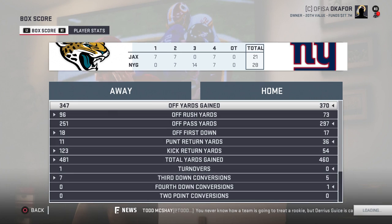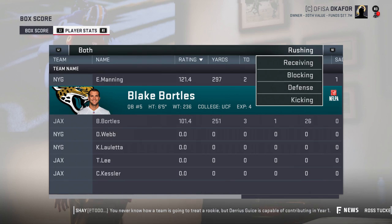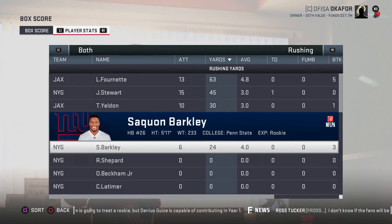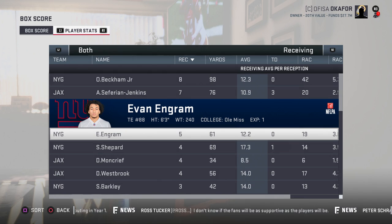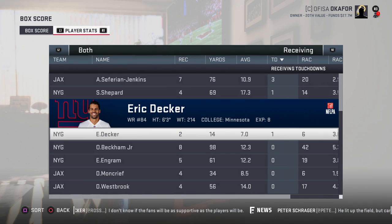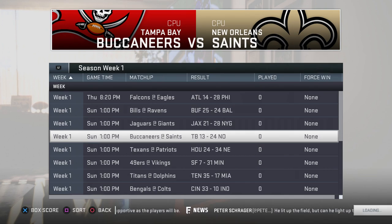Giants 28 to 21 over the Jags. Eli Manning: 297 yards, 2 touchdowns, 0 interceptions. Blake Bortles: 251 yards, 3 touchdowns, 1 interception. Lennard Fournette 63 yards, Jonathan Stewart 45 yards and a touchdown. Only 6 carries for Saquon Barkley — looks like Jonathan Stewart is running back number one in New York for now. Odell Beckham Jr.: 8 catches 98 yards. Dede Westbrook 7 catches 76 yards and 3 touchdowns for Jacksonville. Sterling Shepherd 4 for 69 and a touchdown. Eric Decker, who just signed with the Giants: 2 catches 14 yards and a touchdown.